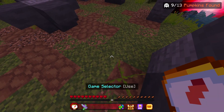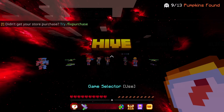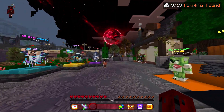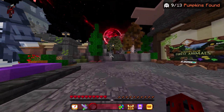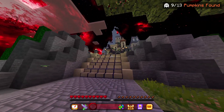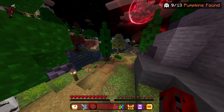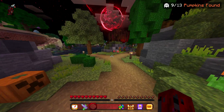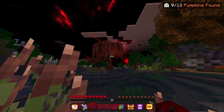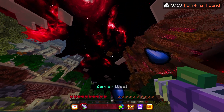For the next one, go back to spawn. We need to go in the castle direction but not exactly the castle - somewhere over there. Go up here but don't go up to the castle - go down this path here instead. As you can see the next pumpkin is floating over here on this island, so just go and shoot it.